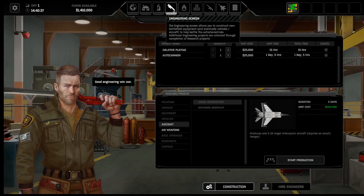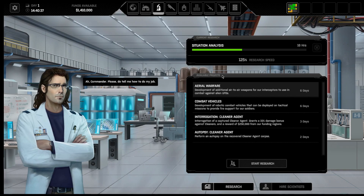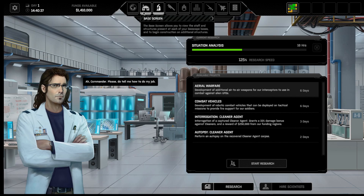It costs 20,000 per soldier, and it's also going to cost more to maintain them. In the engineering research section, you still don't have a lot you can do. However, in the research section, as soon as he gets done with the situation analysis, we now have autopsy of a cleaner agent and we can interrogate the cleaner agent. It says you get a reward from funding regions but I don't think we do — I don't think this text is correct anymore. We can build combat vehicles, which is the Mars, and aerial warfare is the one that gets you additional air-to-air weapons — basically sidewinders and torpedoes. So that's going to be the next one I do, and then after that I'll probably do combat vehicles.